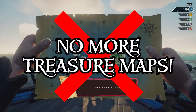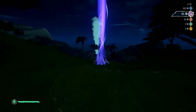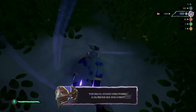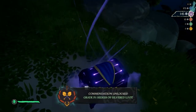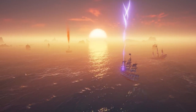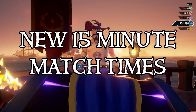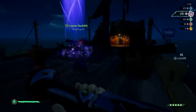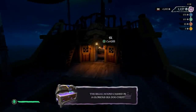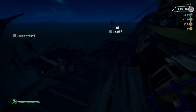Gone are those annoying treasure maps. Now crews fight over a single chest that is visible to everyone in the match at all times. We went from a chest-collecting murder frenzy to an all-out brawl for a single chest, with the best crews coming out on top. Match times were also reduced from 24 minutes to 15 minutes, forcing crews to get into the fight. Crews now also earn increased silver when damaging an enemy ship, making sinking your rivals even sweeter.